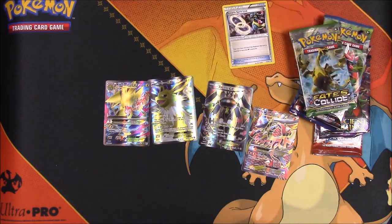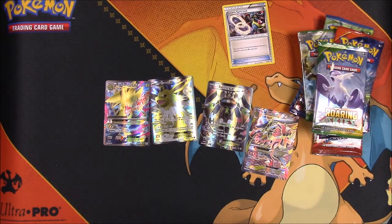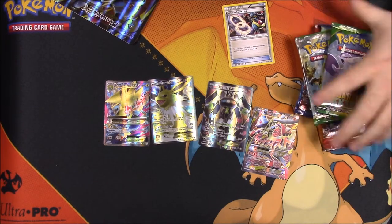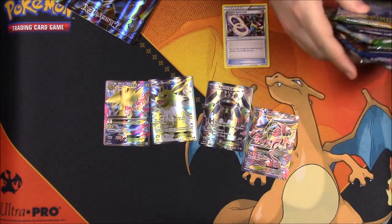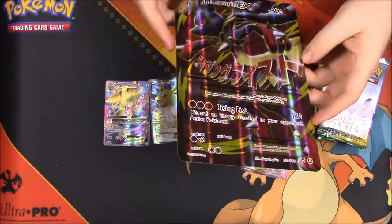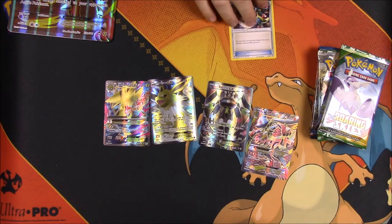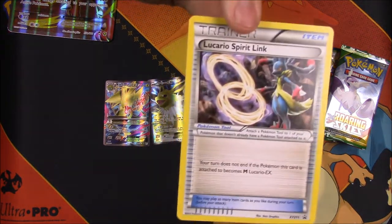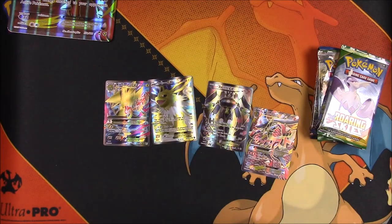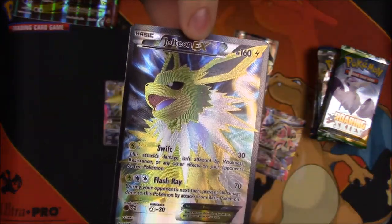We also get a code card — I'm not sure if it's for the Lucario or for the pack, giving you all of these cards. Let's see if it says on the box — it just says a code for Pokémon Online. So we have these eight packs to open in a second. We have our giant Lucario card, which is hard to see due to the design and light reflection. And we have the Lucario Spirit Link to go along with that card.